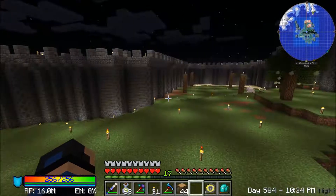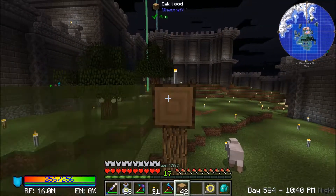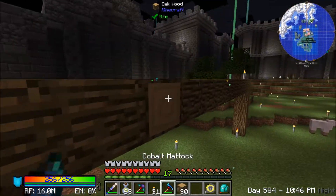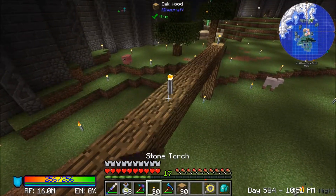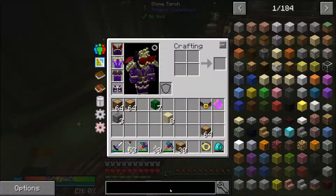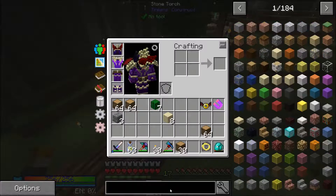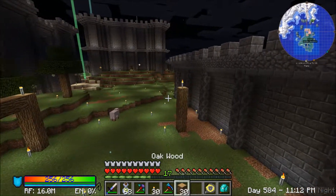Before we go mess with the other thing, I was also thinking that we would run some logs down here. I want that one back so I can rotate it. I don't believe the log turner is part of this pack — in 1.7.10 I know in the Resonant Rise pack there was a log turner, but I don't know what mod it's from. I think it might have been part of Open Blocks.